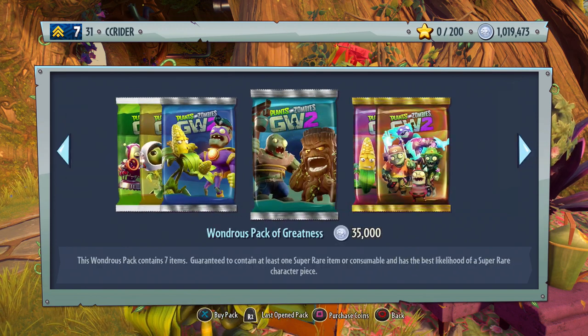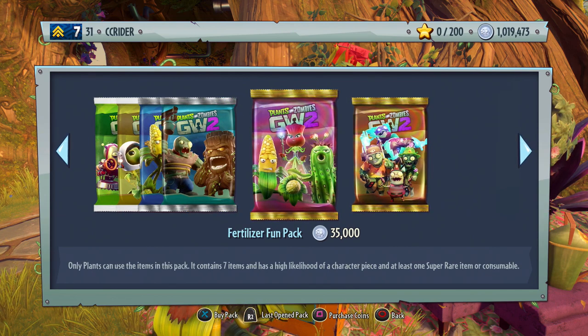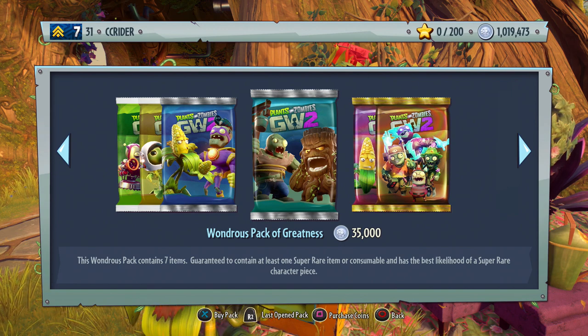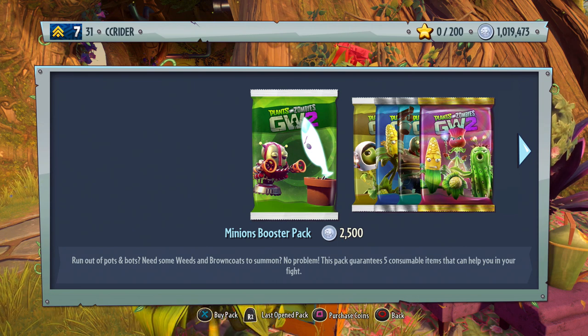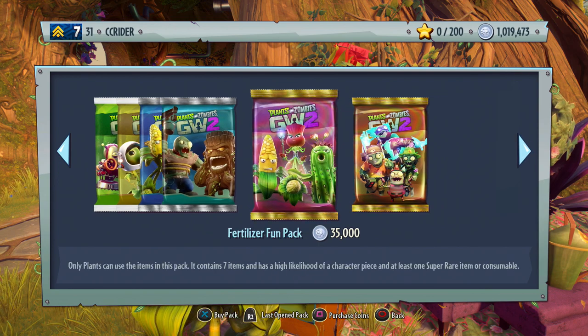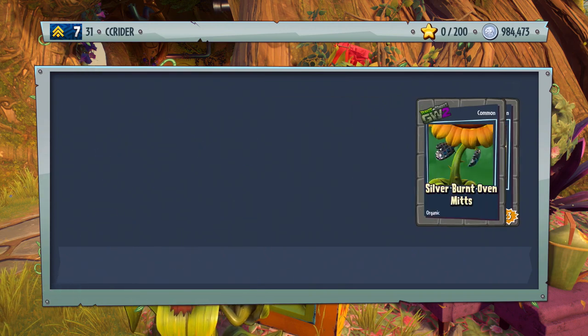Now I gotta decide what to do with the rest of our cash. Since we got two legendaries from the Amazing Brains Pack, I feel like we should put that aside for the day and save our legendary luck for the Fertilizer Fun Pack. If I could get that Disco Chomper it would be amazing — I believe I got my first piece in the Wondrous Pack of Greatness. So here's my plan: 400,000 coins on the Wondrous Pack of Greatness, 500,000 on the Fertilizer Fun Pack, and a final 100,000 on Minions Booster Packs since I'm completely out of zombie minion spawnables.